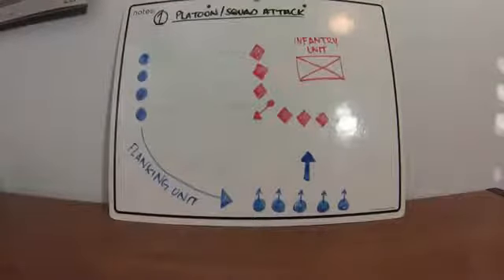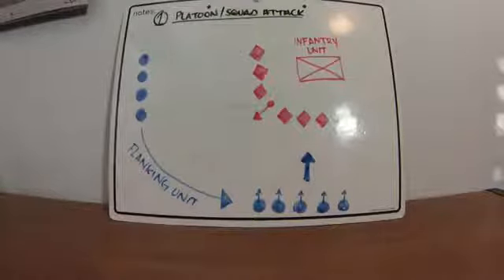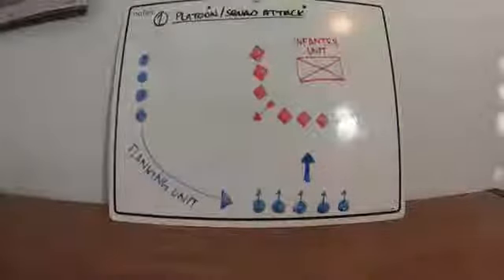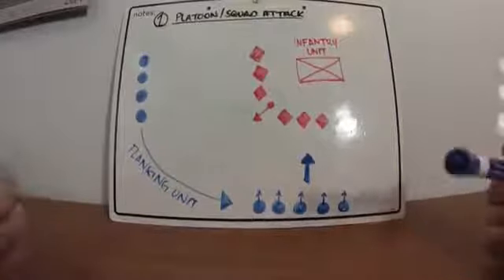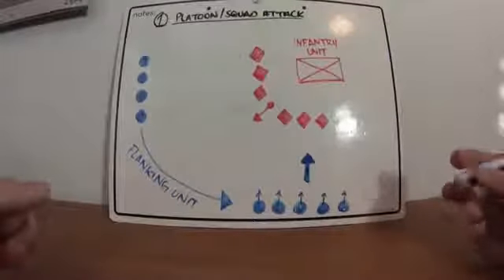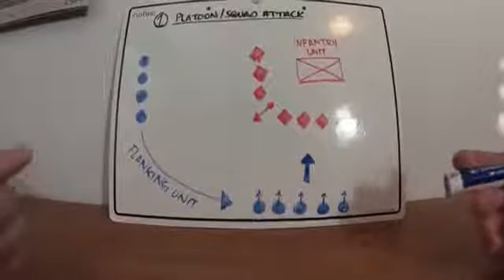This is a little demonstration, just real simple stuff — best case scenario, platoon/squad attack. This is what it should look like and what should happen. Like I said, it's all MET-T dependent. First of all, you get intel that you have an enemy infantry unit that has set up a patrol base or something for the night.